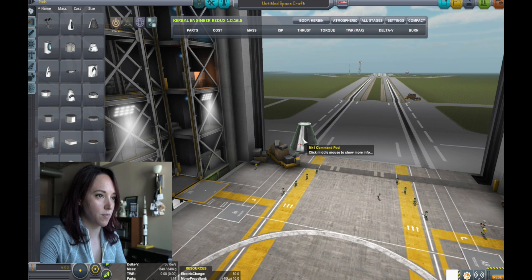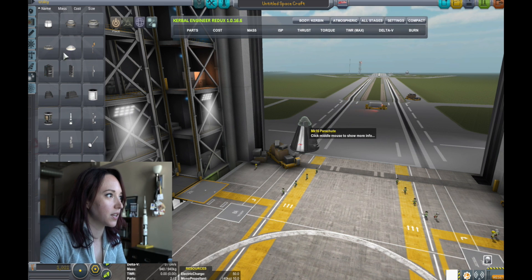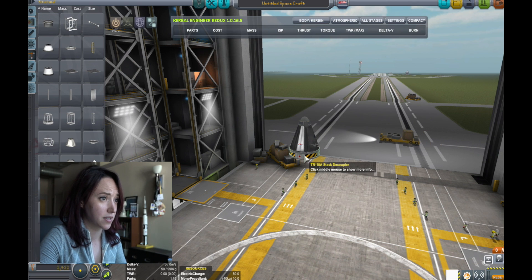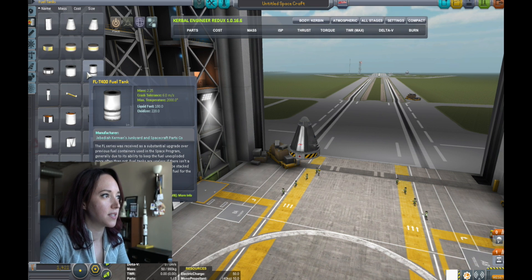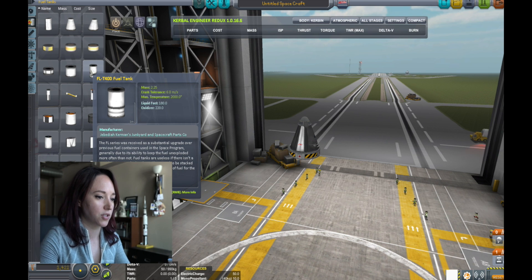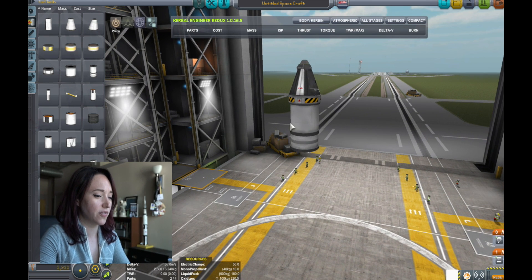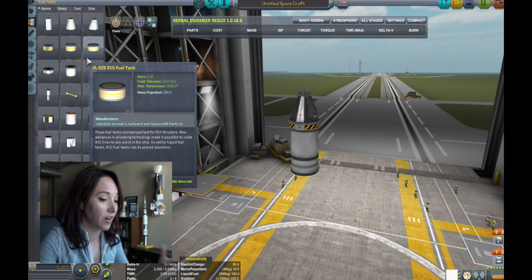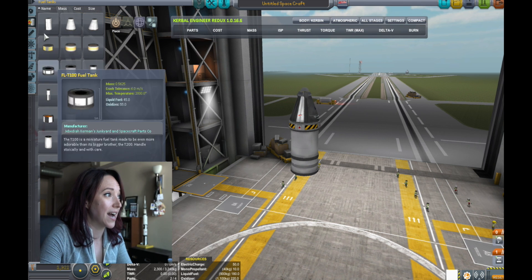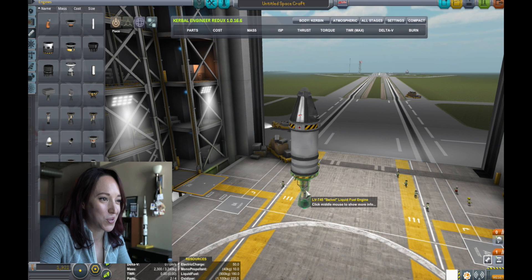So let's build our spacecraft. We're gonna start with just the simple one-man pod, because we only had one Albert monkey in there. We're gonna put on a parachute so that it comes down safely. We're gonna use a decoupler because we don't need the entire rocket to come down — the Blossoms were actually among the first V2s where only the pod or capsule would come down as opposed to the whole rocket. The V2 was a really simple single-stage rocket, powered by a mix of alcohol and liquid oxygen — 75% ethyl alcohol and 25% water. We're just gonna use one fuel tank since these V2s didn't go very high, and I'm gonna use the swivel engine because it gives you a little bit more control in flight.